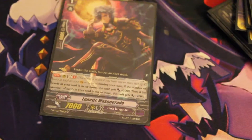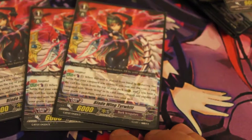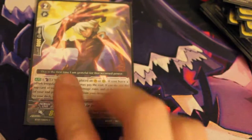Moving on to grade one: one Lunatic Masquerade, one Amon's Follower Mad Eye, three Blade Wing Tirewidth — probably not how you pronounce her name — and four Blade Wing Rodbis.